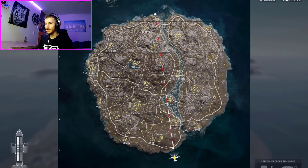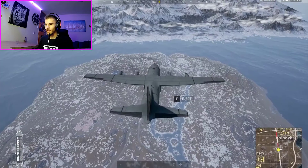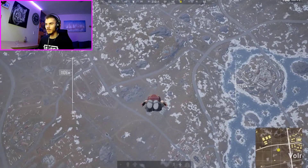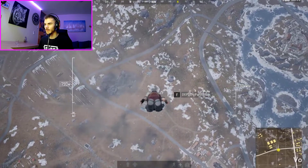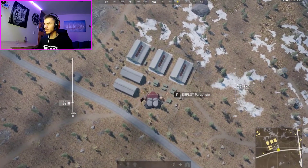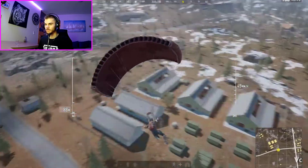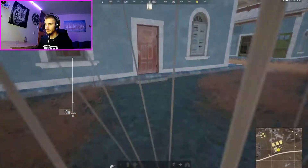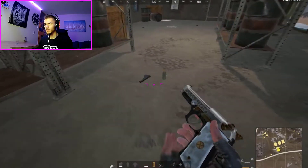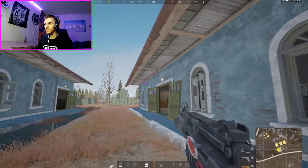Alright guys, 100 alive. We're on the plane for Vikendi. I changed my character's outfit a little bit, got bored of the old one. I'm ready to jump out right here — let's go. Landing at these hangars — there's usually good loot in there. There you go, Level 3 backpack! That's why I love this map, you can find all Level 3 gear.